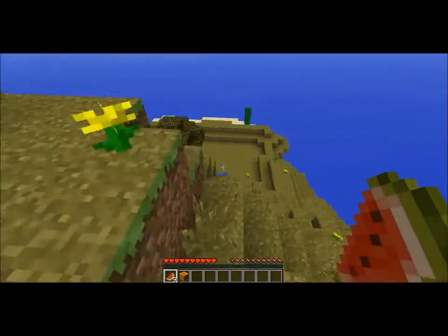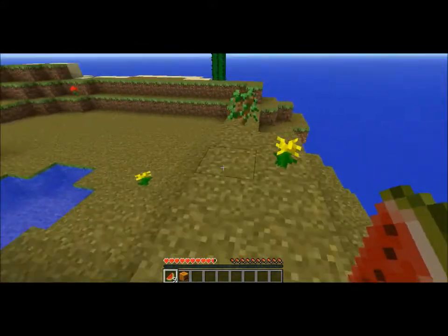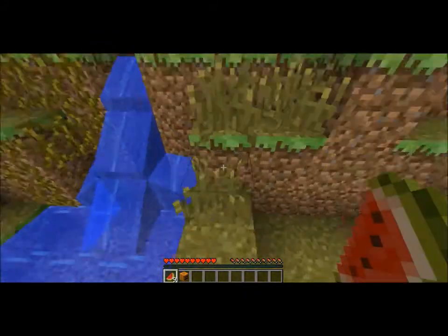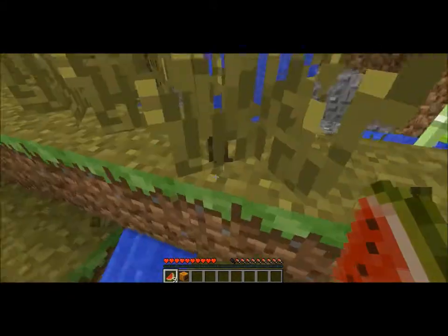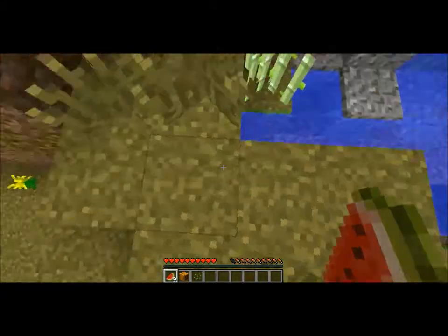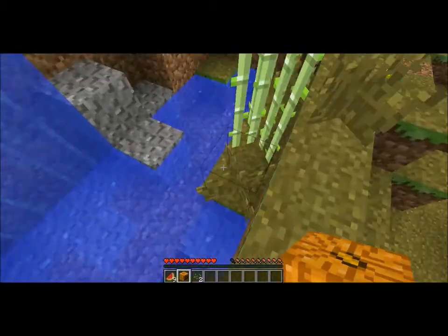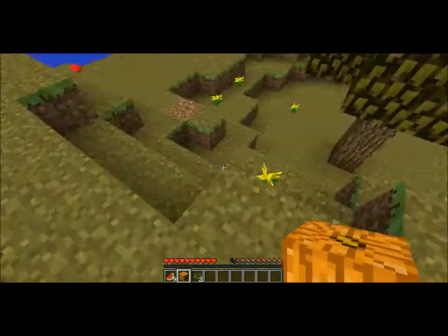Okay so since this is my proper custom map that I've actually started, the survival island is actually just a seed from some guy on YouTube — I've forgotten what it's called, I've forgotten his name. Oh well. I've got two seeds but no hoe. I really need my hoe.